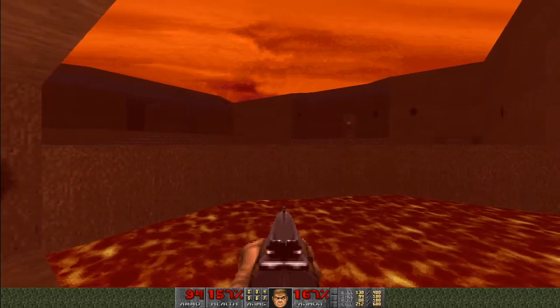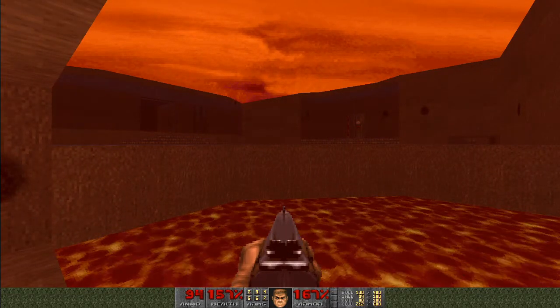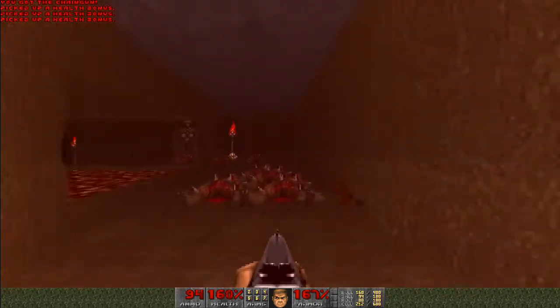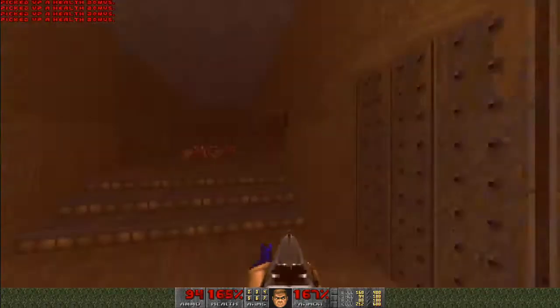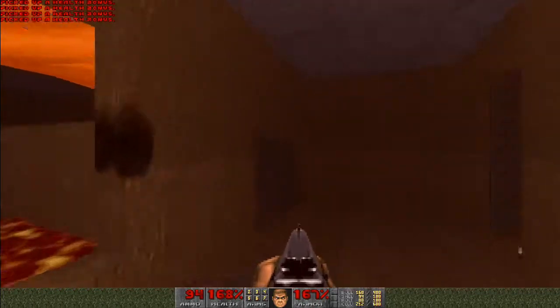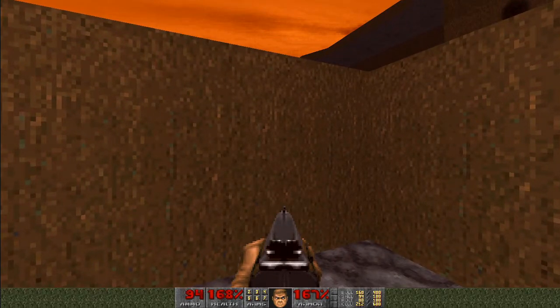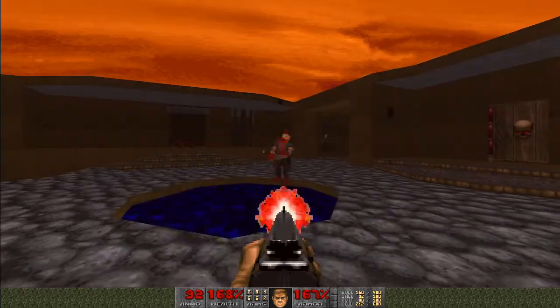You'll see up there, there's actually a wall with a misaligned texture on it — that's going to open in just a second. I'm going to grab all this ammo and health there. More health pickups down here. And you'll see that wall opening up. So let's get on the elevator, go back up, and take out these two.